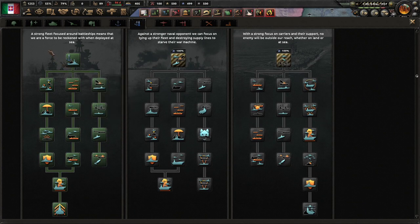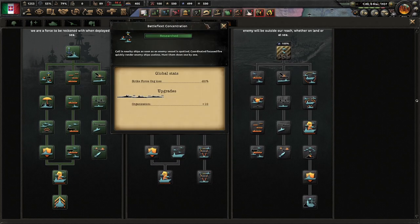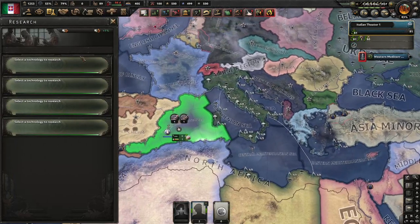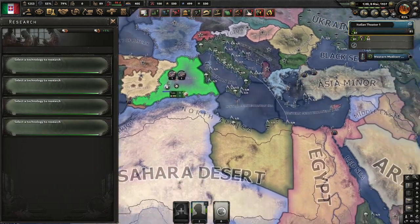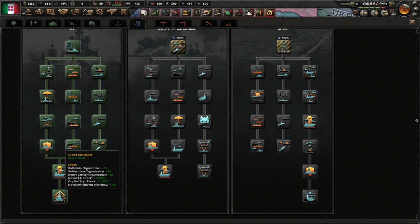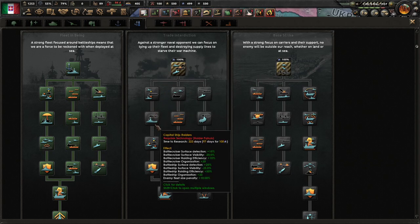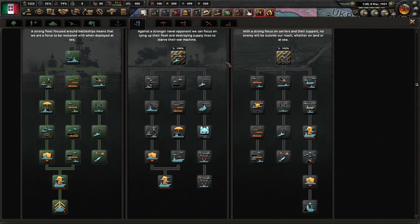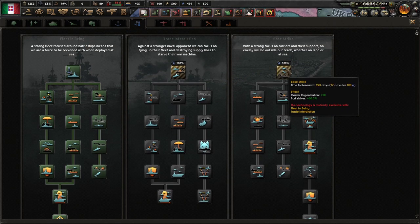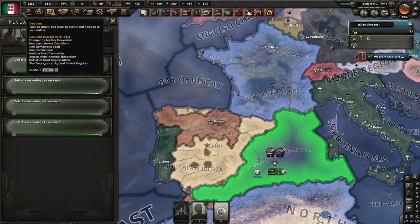Regarding naval doctrine: if you're playing a mod that fixes heavy cruiser balance and you want to use armor and heavy capital ship attack, fleet-in-being is a solid option. Trade interdiction is great for reduced visibility and is a low investment. Base strike can be useful when you want to do port strikes, as it provides extra naval attack in those cases.